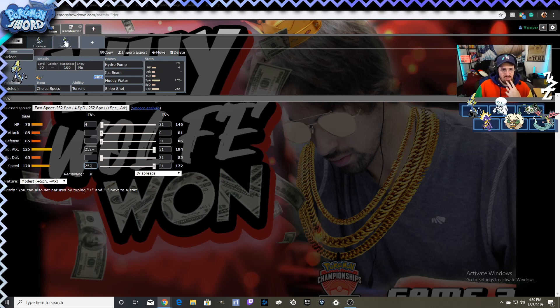If you don't want to go the fast offensive route, you can use a more defensive or support set. When testing what Inteleon could do, I found that with its Speed and Special Attack being so high, you can afford not to invest heavily into those stats and still outspeed a good portion of the metagame while still doing really good damage.